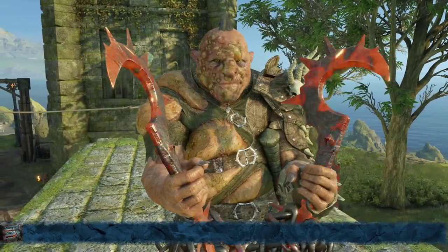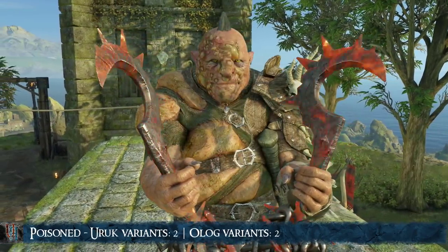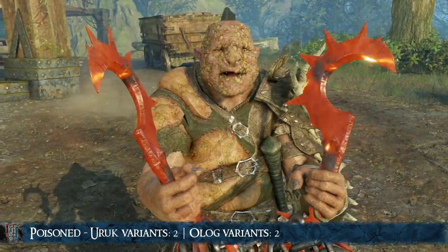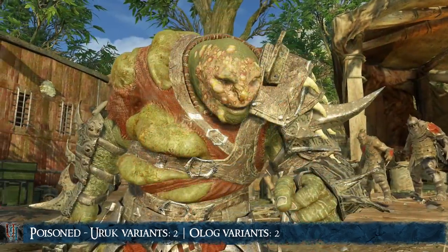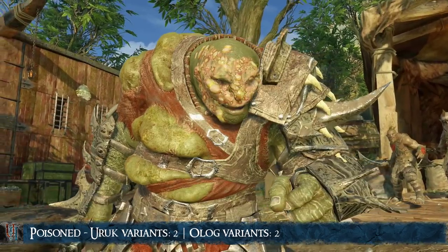Next is the Poison Scar. We have 2 variants for both Uruks and Ologs. This scar will sometimes malfunction, and the body deformities will disappear and come back randomly between encounters.